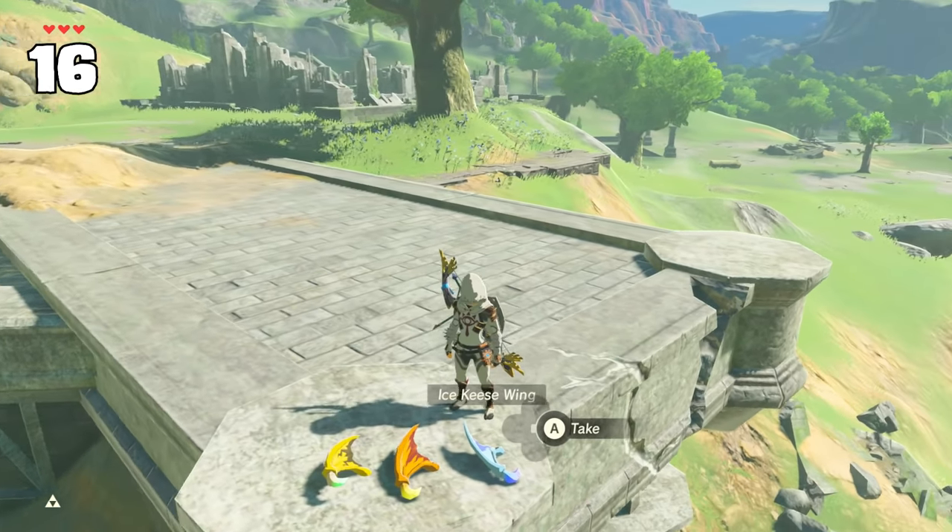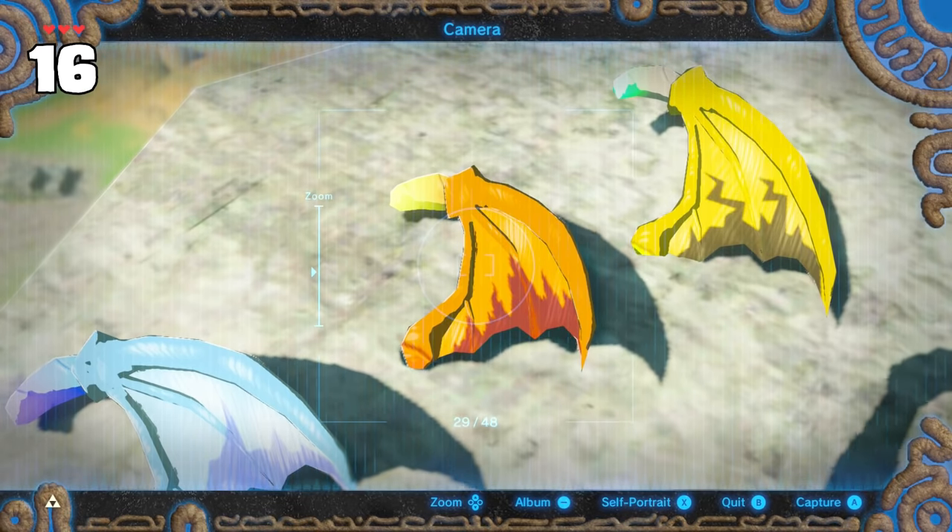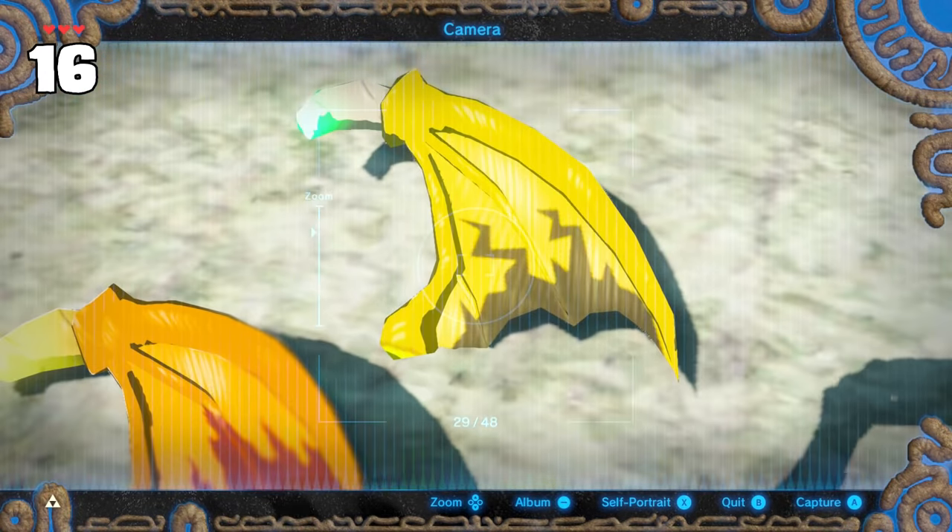Elemental Keese wings have small designs on them matching their element, such as glacier-like designs for ice Keese, flames for fire Keese, and lightning strikes for electric Keese.